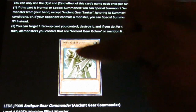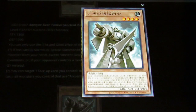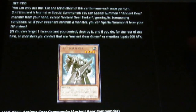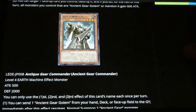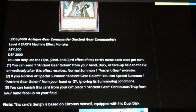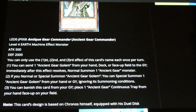Next up we have Ancient Gear Commander — get a load of this art. Bet you that's getting censored. We have a Level 4 Earth Machine, 500 attack, 2000 defense, three effects each once per turn. You can send one Ancient Gear Golem from hand, deck, or face-up field to the graveyard, and immediately after, normal summon an Ancient Gear monster. So this mills the original Ancient Gear Golem to the grave — I guess we're still playing that bad boy as a one-off.